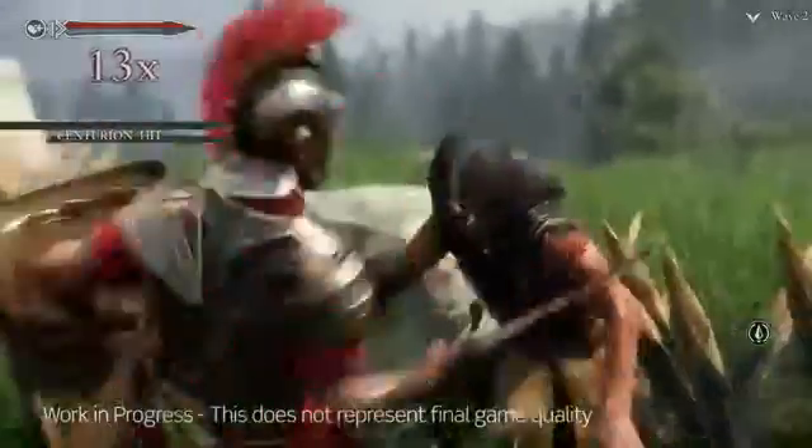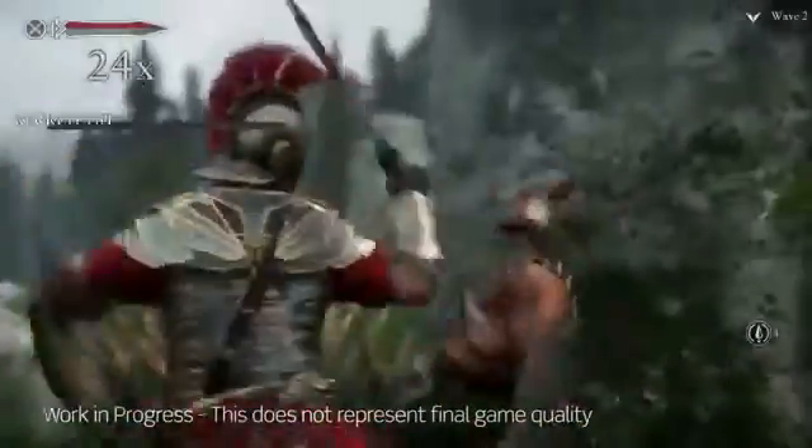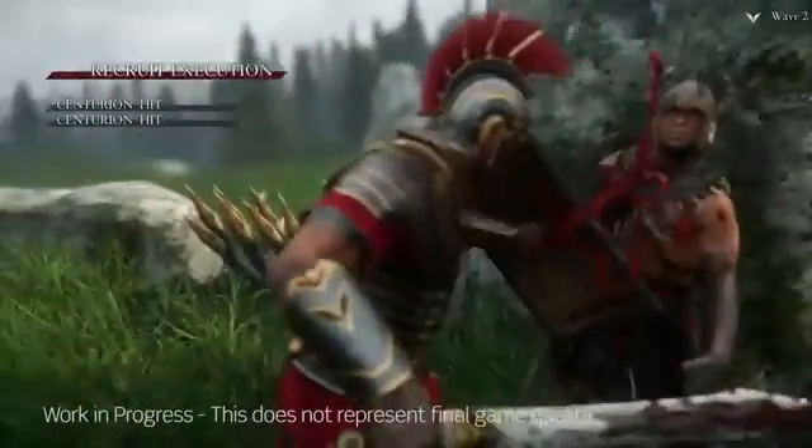In Rise you can expect to unlock a lot of executions throughout the course of the game. You can kick a guy off a ledge, or if you get close to a fire, there are numerous executions. If you're in the water, if you're against a wall, if you're against a ledge — it goes on and on. The executions really stack up.